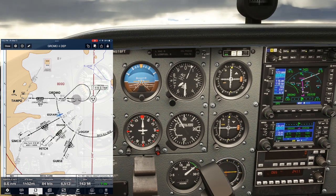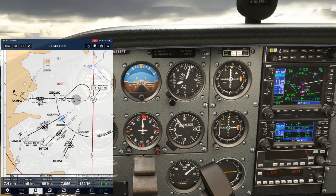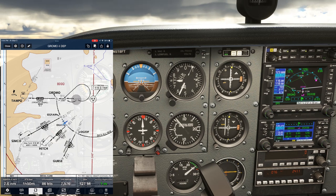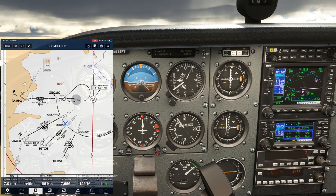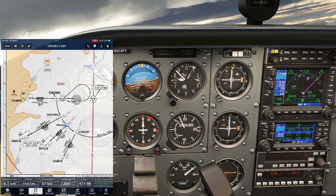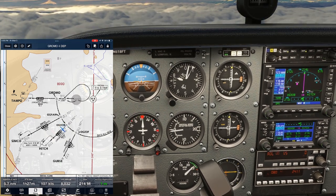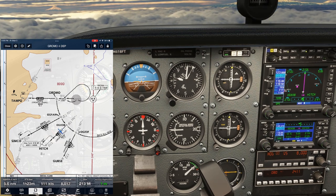It looks like we'll reach AUGZOB, which marks the 206 radial and turning point for the outbound course, just as we come up on our cruise altitude of 8,000 feet. The GPS counts us down to the turn, which we'll make as we begin planning our level off from our climb. Flying by AUGZOB, the GPS sequences to the next leg to hitch. We'll be transitioning off the departure and joining the Victor Airway in our flight plan here. Our enroute course is 212 degrees, so we peg that.